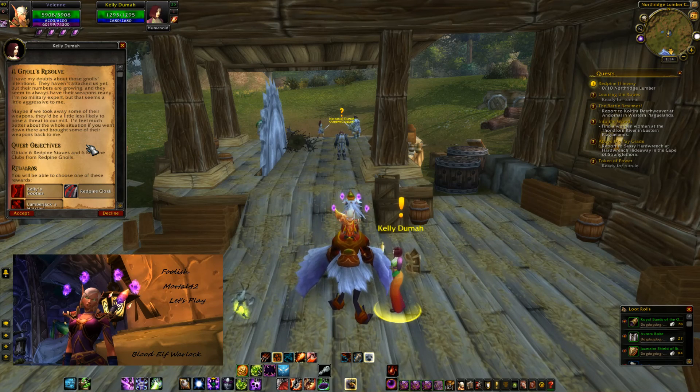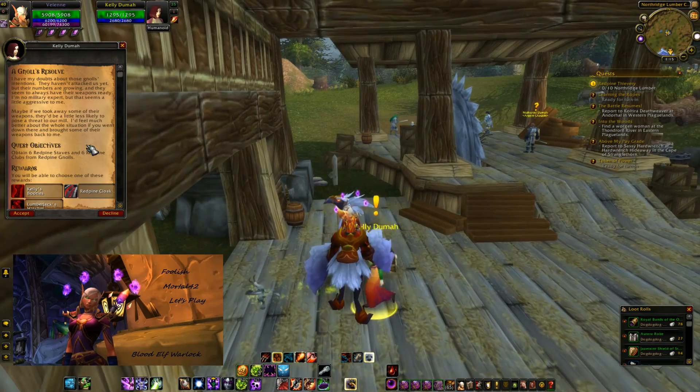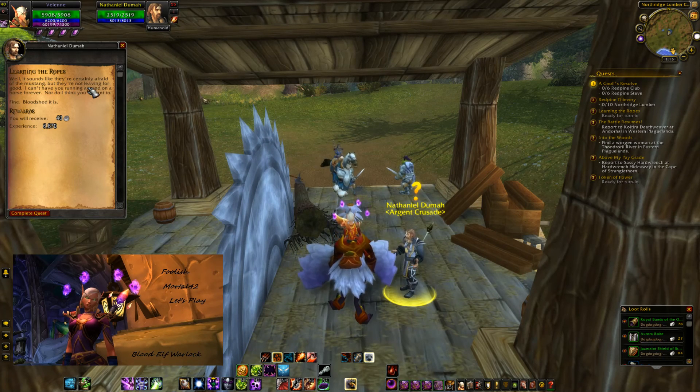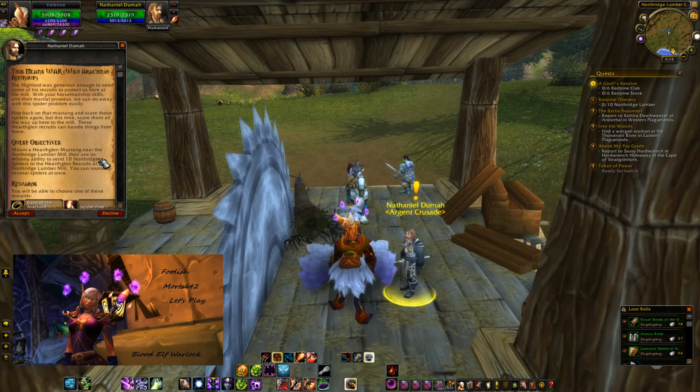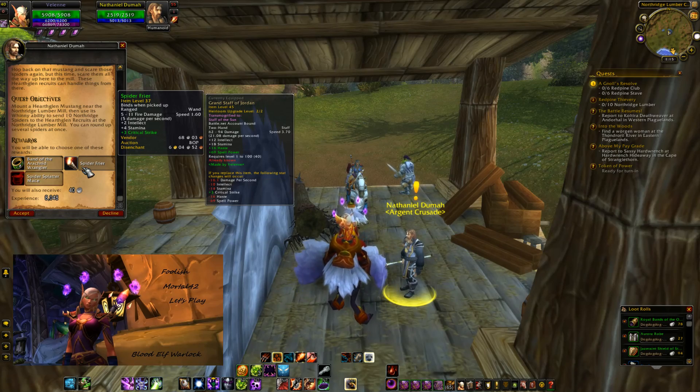I have my doubts about those gnolls' intentions. They haven't attacked us yet, but their numbers are growing. They seem to always have their weapons ready. Maybe if we took away some of their weapons, they would be a little less likely to pose a threat. Well, it sounds like they're certainly afraid of the Mustang, but they're not leaving for good. Fine, bloodshed it is. The Highlord was generous enough to send some of his recruits to protect us here at the mill. High back on that Mustang and scare those spiders again, but this time scare them all the way up to the mill. These Hearth Glen recruits will handle things from there. Spider Fryer. Be careful.